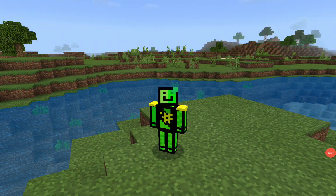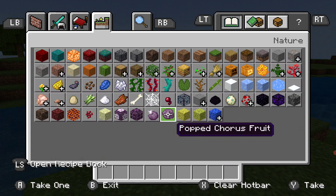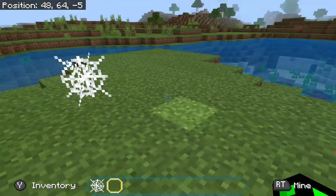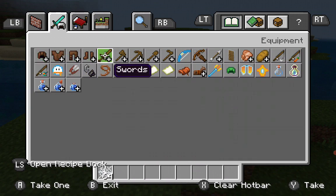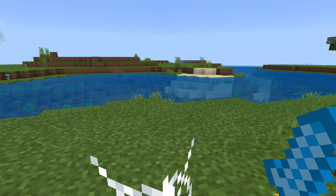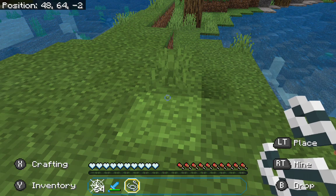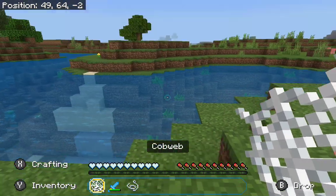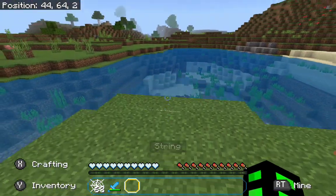So you know cobwebs, right? You can't move through them, spiders make them, and you basically cut them and get string. But what if I told you there was a better way to use cobwebs in Minecraft? It's also good for trolling your friends, but the main point is there's a better method than just breaking them.